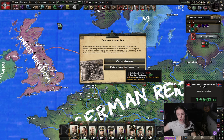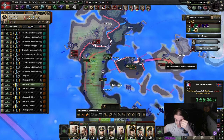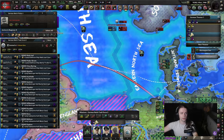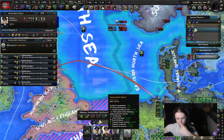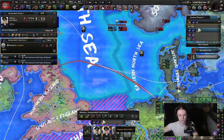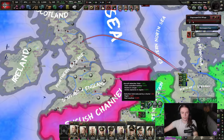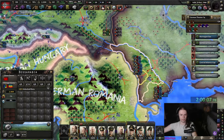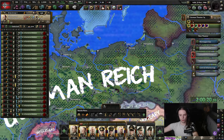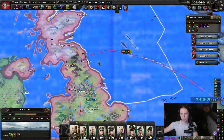We're gonna declare war on Denmark and immediately declare war on Iceland. Because Iceland is a puppet of Denmark, if we do declare war on Iceland then they're not gonna break free. As for Denmark, we could puppet them, but that's less land. A couple of things happened here which allows us to invade the UK. Number one, we have more ships. The big difference is that we have more naval intel from having our spy in the UK. We are gonna land in Newcastle.